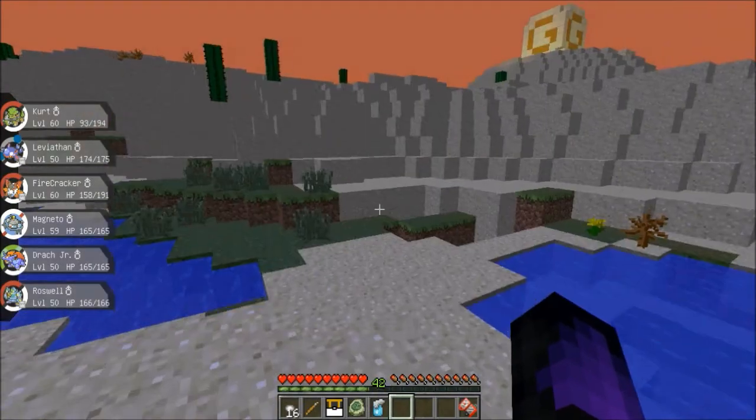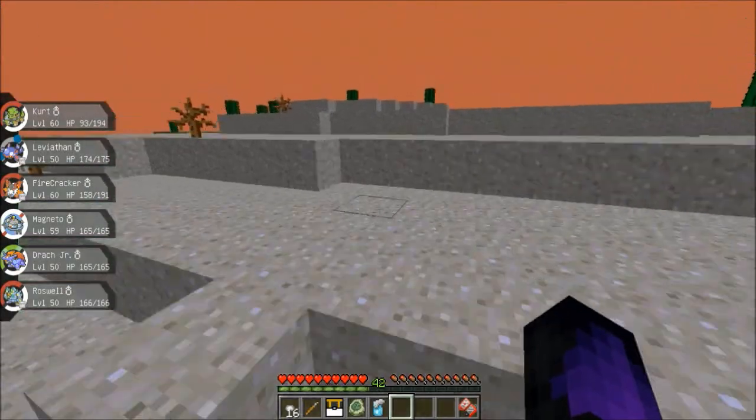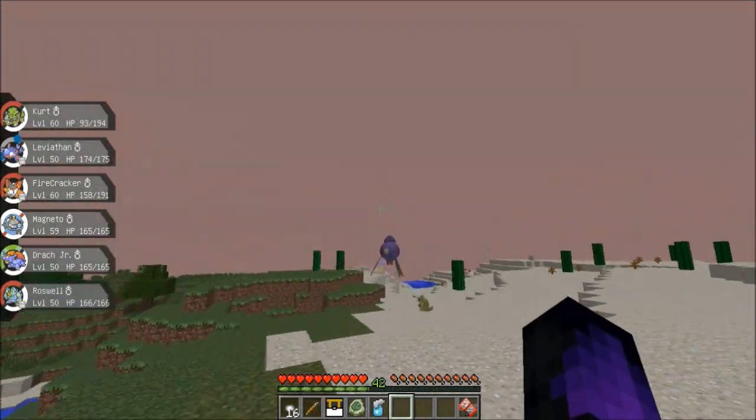We got a Sandshrew. We got a Drifloon up there — who should we take Drifloon down with? He's Ghost/Flying. Magneto would actually take him down pretty easily. He's still here, we got to catch him in time.